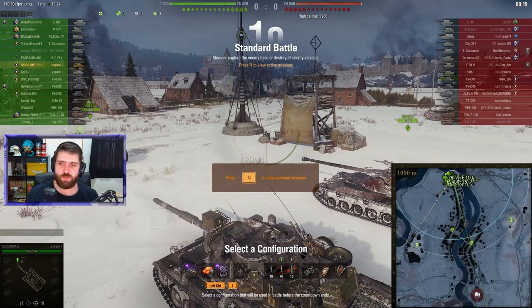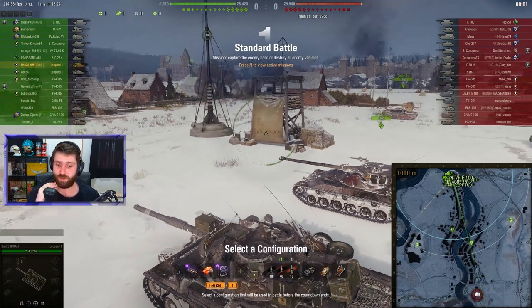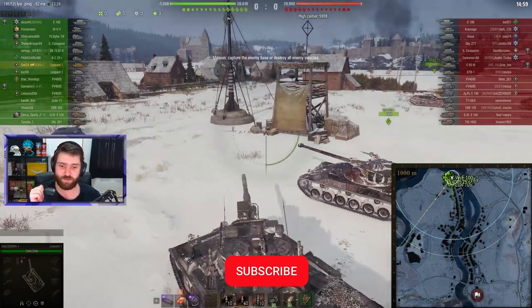Welcome back everyone to some more World of Tanks. In this replay we have Deck 28 in the Tier 10 sniping German medium tank, the Leopard 1. Deck is going to go with a Bond Gun Rammer, Hardening in the survivability slot, and Bond Vents with a lot of gold rounds, as you can see.